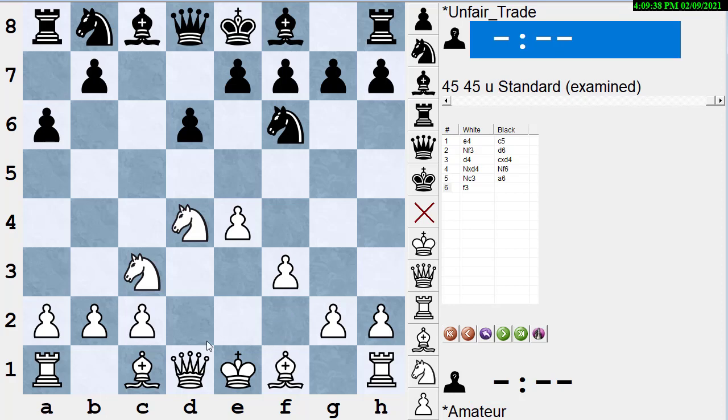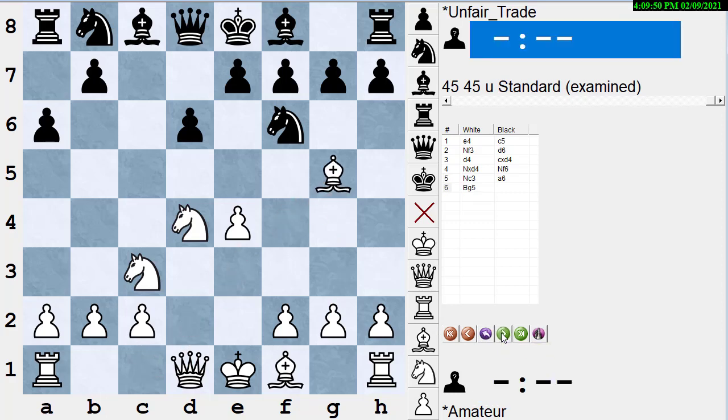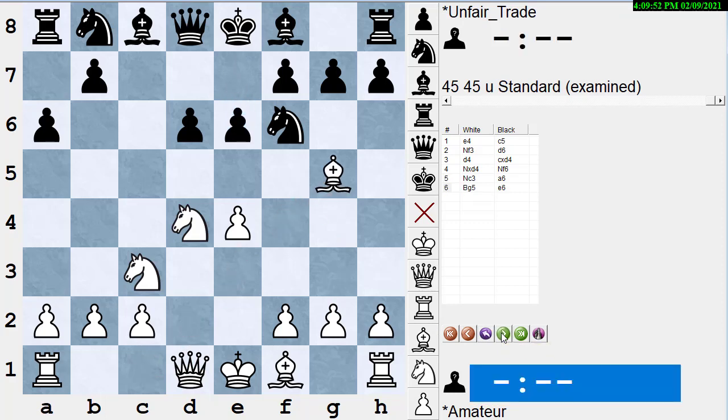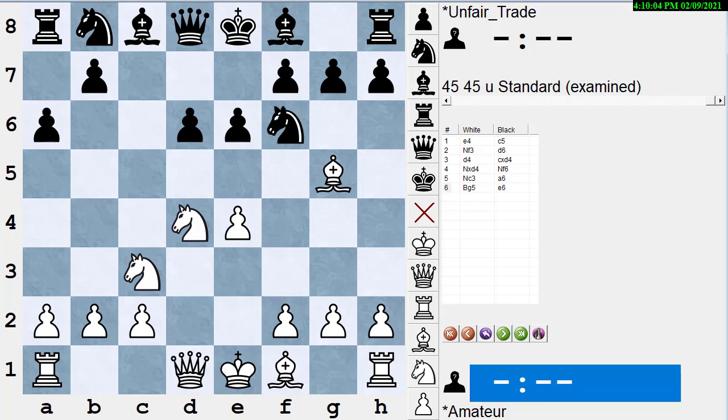White has basically several ways of playing it. The most popular is to play f3 and bishop e3, play queen d2, castle queenside, play g4 — that's called the English attack. White plays the move that was most popular when I was playing this many years ago, which is bishop to g5. Black plays the main line e6, and now the main line for white is f4, though there are moves like queen to f3 as well.